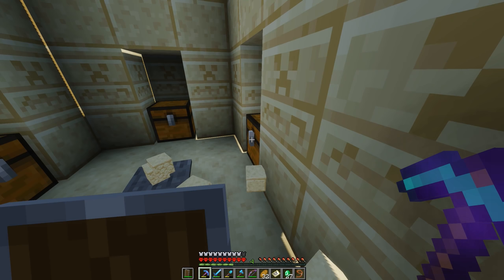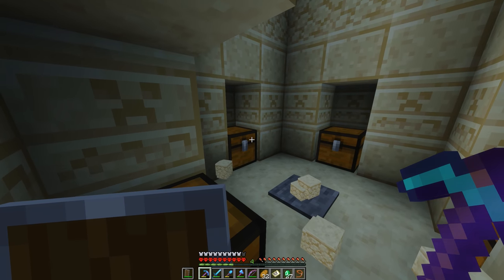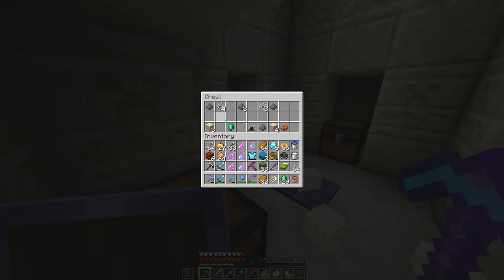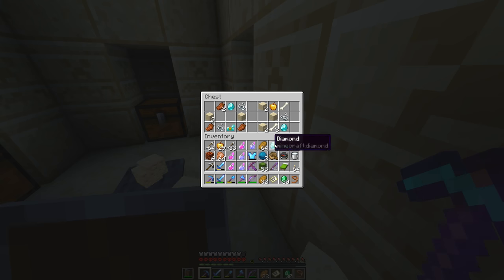Oh you guys, look what I found — I'm in a desert temple right now! This is the second one I came across. We have some emeralds over here, another golden apple there, another golden apple. But in this chest — it's two more diamonds and a diamond horse armor! I don't know — what happens if you smelt a diamond horse armor, can you get a diamond out of it? I kind of want to open an inventory slot for that diamond.